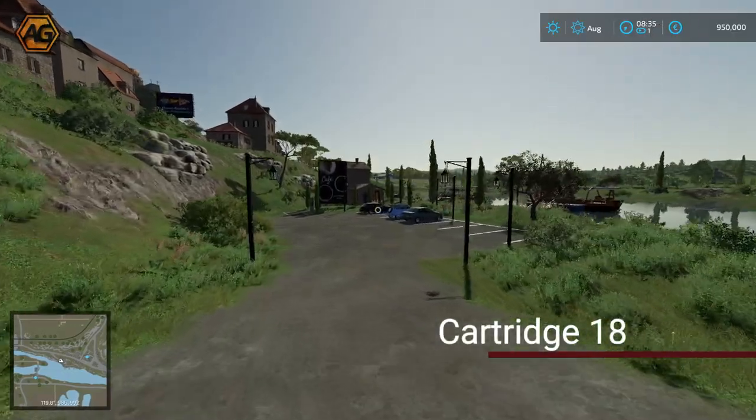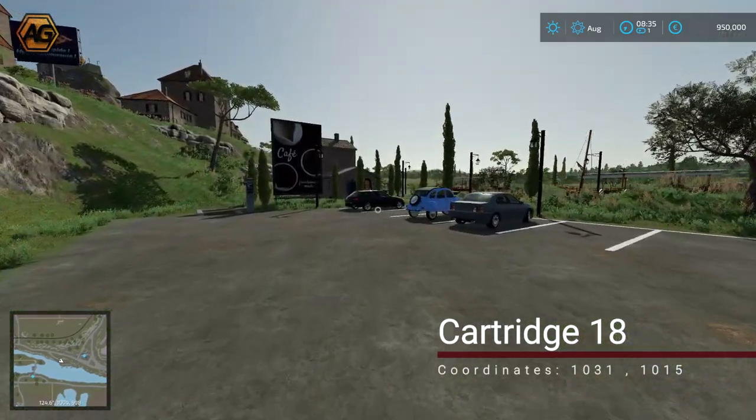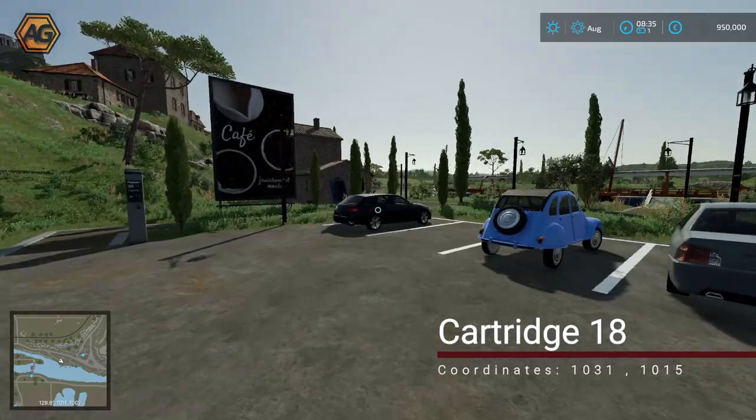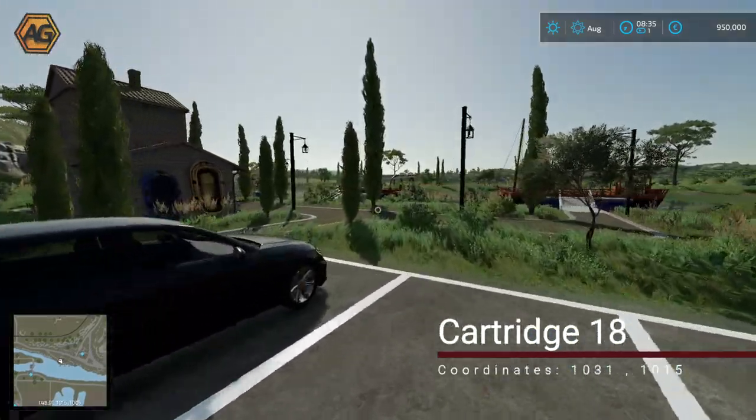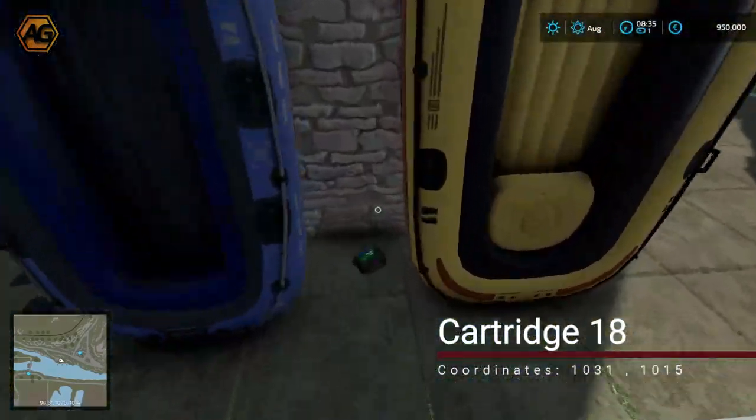At the lower end of town there's a cafe where the boats dock. We run in here past all of these, in between the two inflatables leaning up against the building — that's our next one.